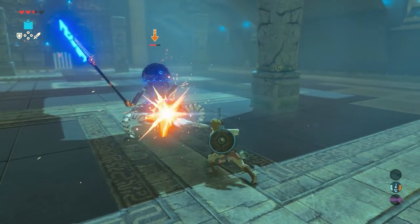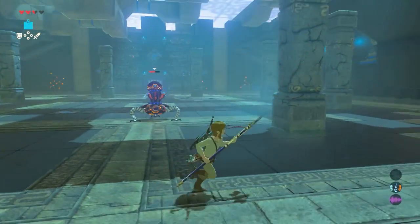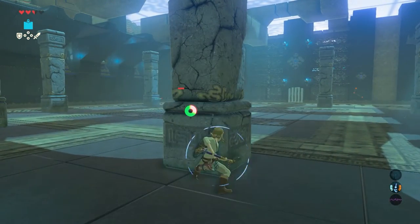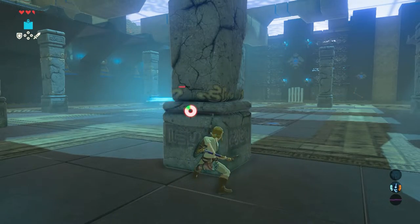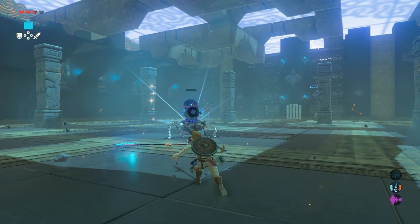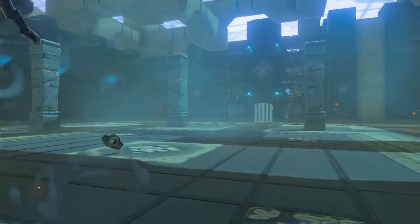Avoid the attacks of the mini-guardian and try to hit it as much as possible. When the mini-guardian jumps back, go and stand behind one of the pillars. Hold the attack button to start a charged attack. As soon as the mini-guardian charges and hits the pillar, release your attack button in order to kill off the mini-guardian.